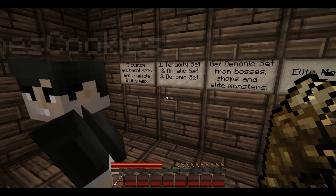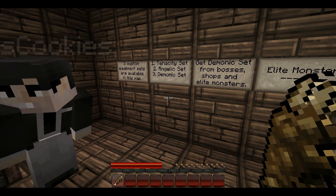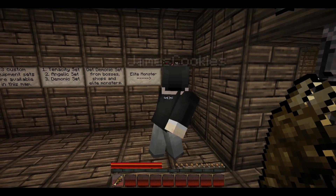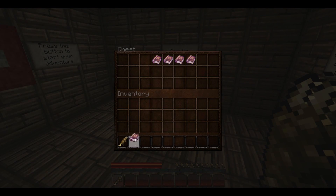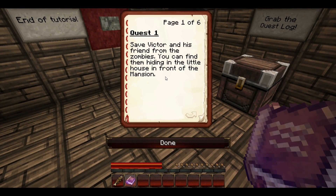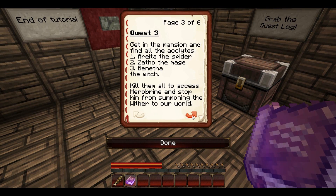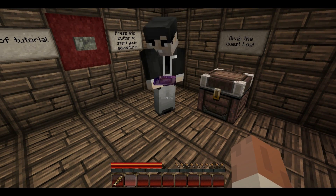Grab the quest log. Three custom equipment sets are available in this map: Tenacity, Angelic, and Demonic set. Get Demonic set from bosses, shops, and elite monsters. Oh, this is an elite monster right there — warning, they are hard to kill. It's a zombie pigman. What does the book say? Save Victor and his friend from the zombies — you can find them hiding in the little house in front of the mansion. Quest two: head to the crypt and find the skeleton king. Kill him and use the music disc on the jukebox. Make sure you loot the golden nuggets. Victor will be able to exchange them for very powerful loot. So there are a lot of different quests in here.